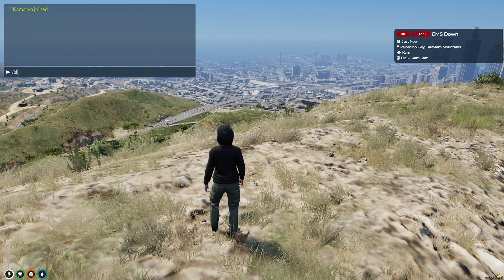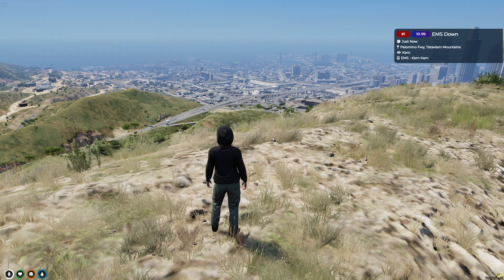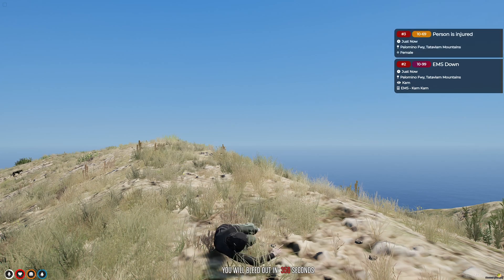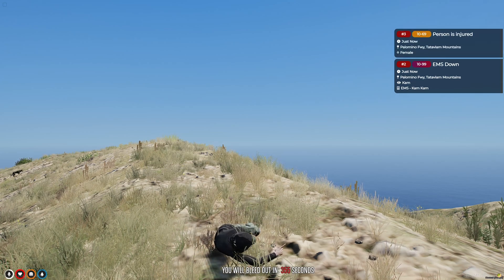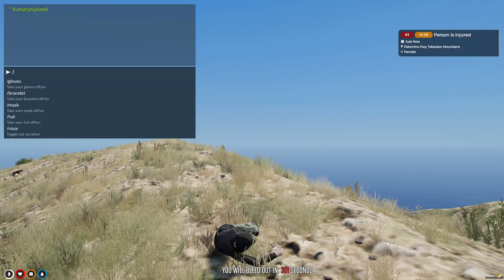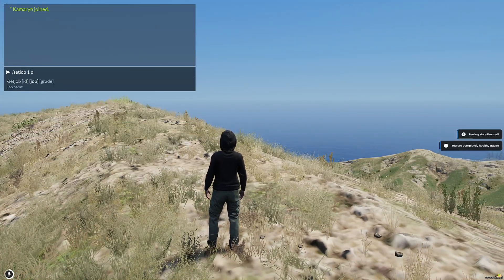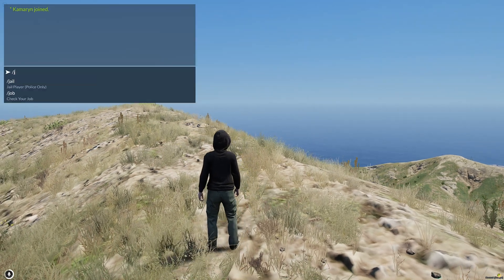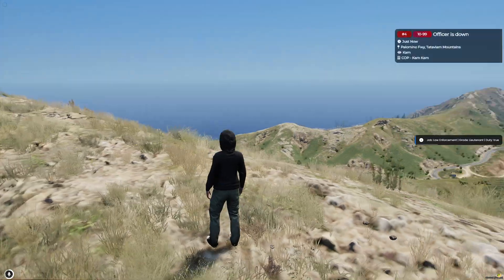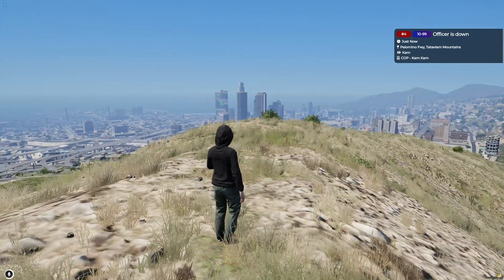Ok, that one works. It also shows the person injured. I am not going to wait to bleed out to see the other one. Then switch my job to police and I will do the same thing. Ok, the panic button is working. Now I will move on to the robbery alerts.